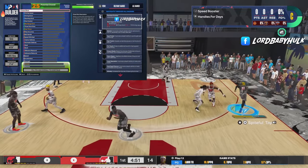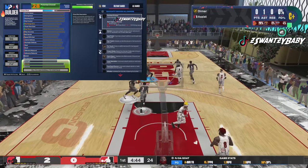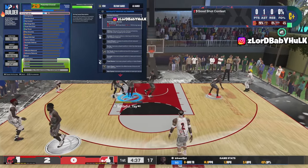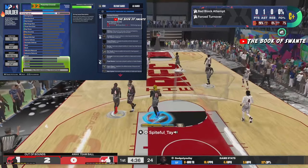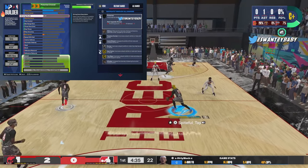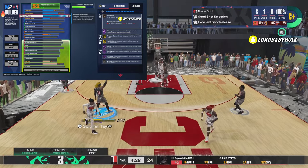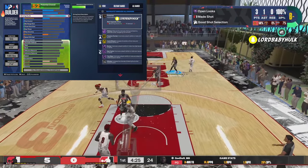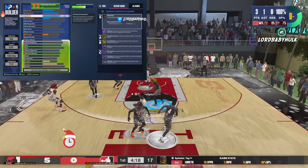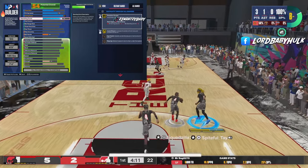Pay attention. This is a real ISO God. You could run this at the stage and wreck everything, run the one, be a post scorer — everything. Lockdown. You got all three of these and just dominate everyone. They said the six-nines were patched, but this is not true. 76 layup — you'll get a bunch of badges with that. 94 driving dunk. It's very broken. Hall of Fame slithery.